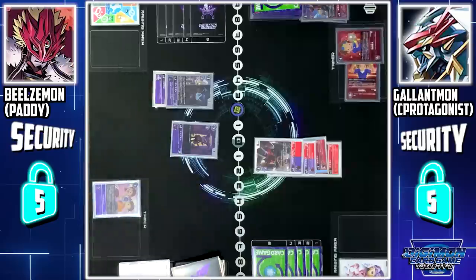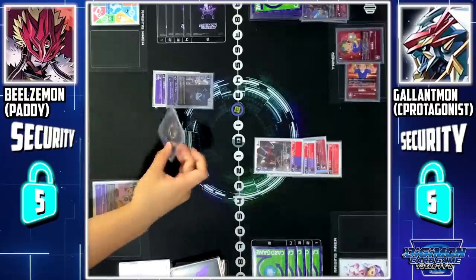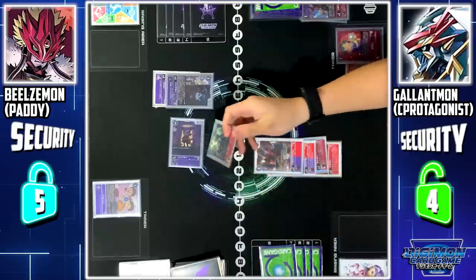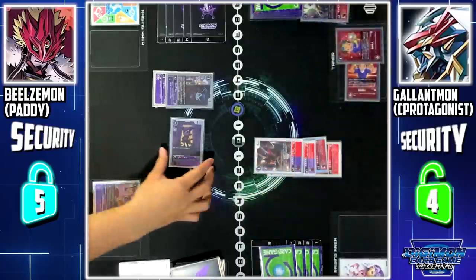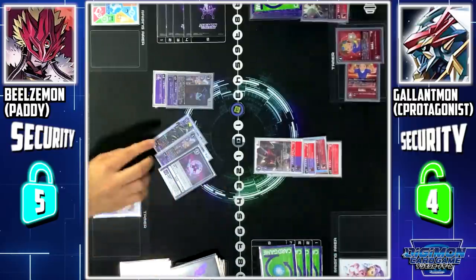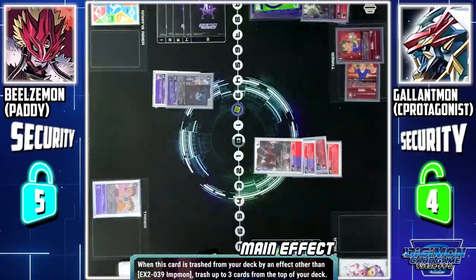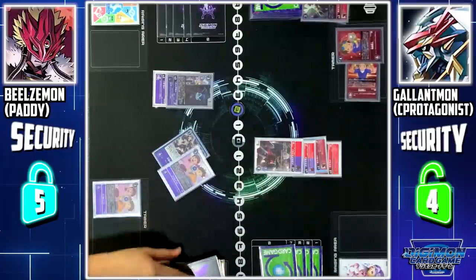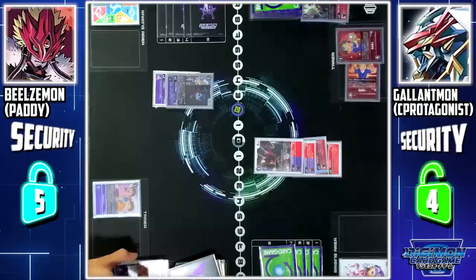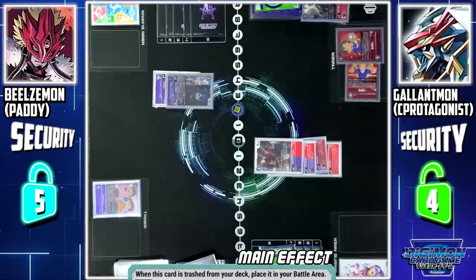Impmon is deleted — I mill the top 3 cards of my deck. Impmon is deleted again. Impmon skill: when this card is trashed from my deck and it wasn't trashed by the same Impmon's effect, I can trash an additional 3 cards from my deck. When this card is trashed from my deck, I can place it directly to my battle area.